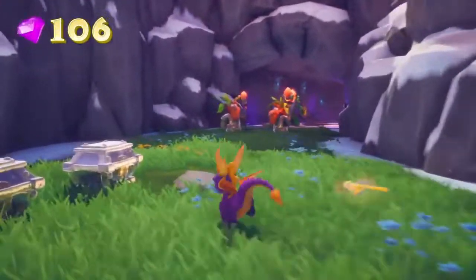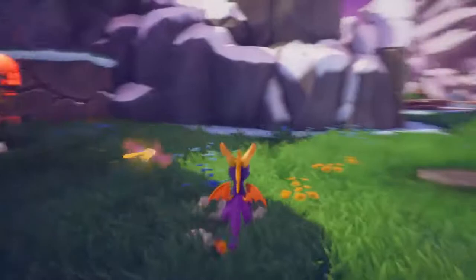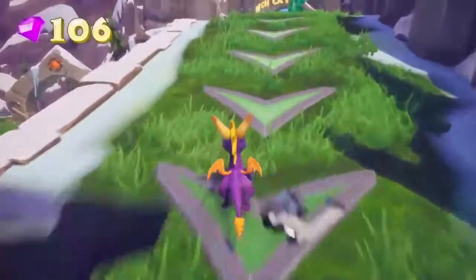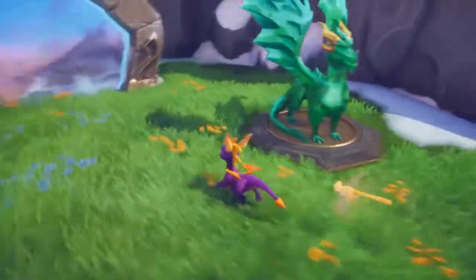So this guy — or the three guys here — when I charge close he's going to put up a wall, just like that. Tactical retreat. The way around that — it's probably the first time you've seen this — is to use a super charge. But this dragon would tell us more about it.